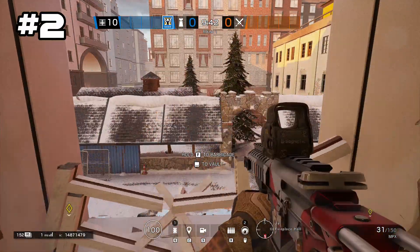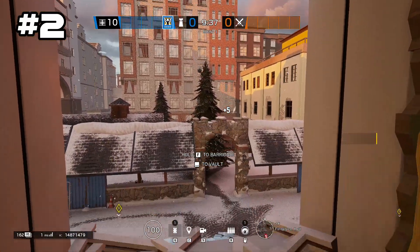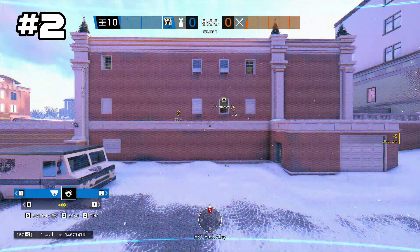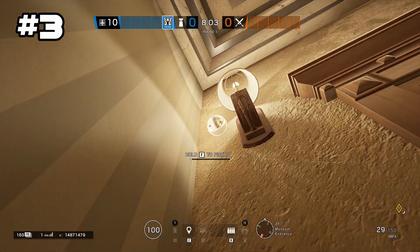Onto spot number two: you want to take down the barricade at second floor Fireplace Hall and toss your camera out onto the stone archway. This will basically give you a view of anybody who may be repelling from the Park spawn point or coming from the spawn at Park.